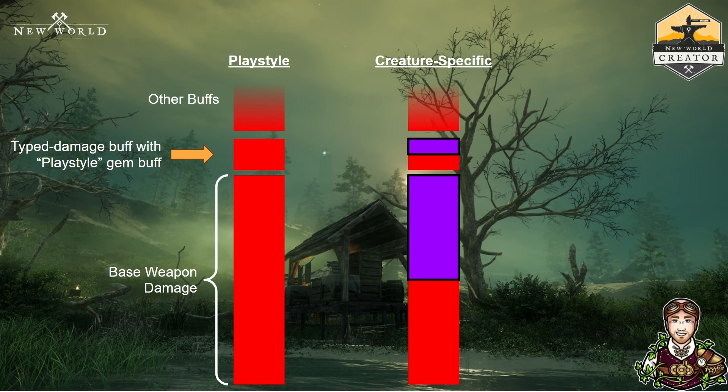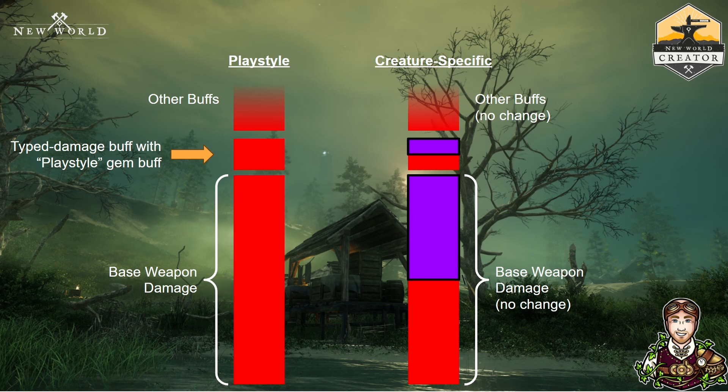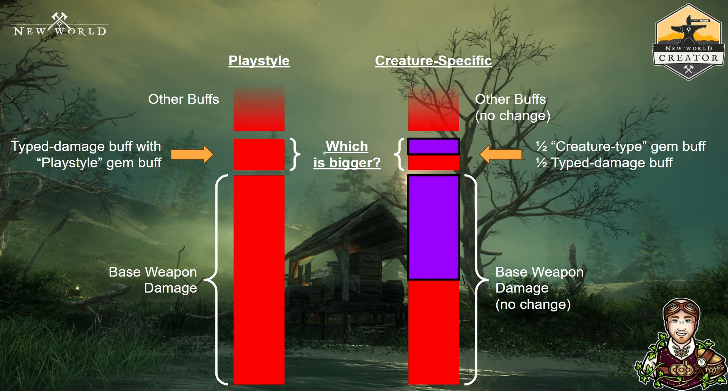There's a different kind of gem that isn't about your playstyle but about the creatures you're targeting. If you swap that playstyle gem out for a creature-specific gem, it may give you some damage advantages — the question is how much. Your base weapon damage doesn't change, but it gets halved and that first half is converted to magical elemental damage. So whilst the total is the same, half of that damage now has different buffs applied because it's no longer receiving the same typed damage buffs. Your typed damage will halve, but hopefully get replaced with a buff from a creature-type damage that's more powerful against your target.